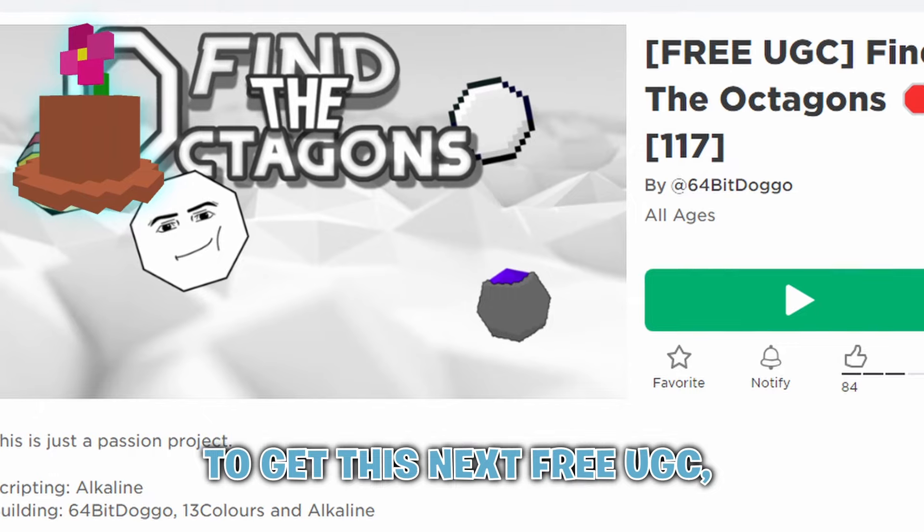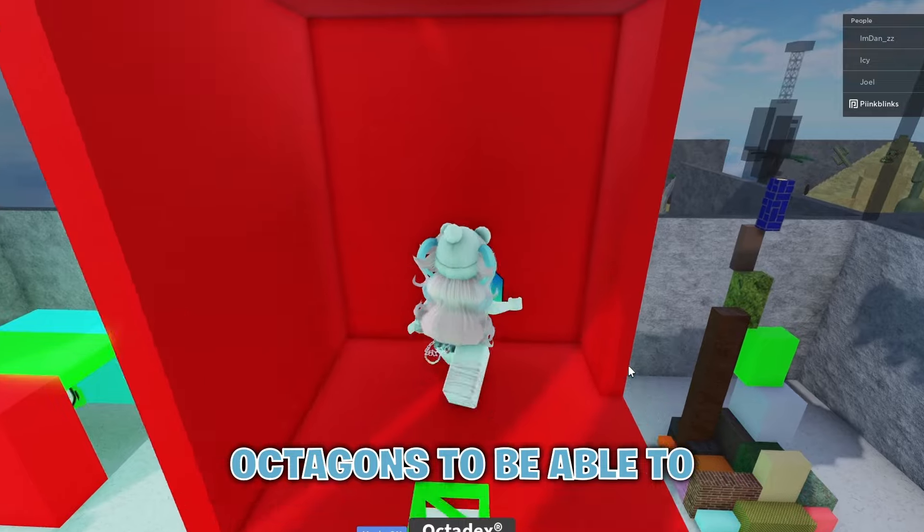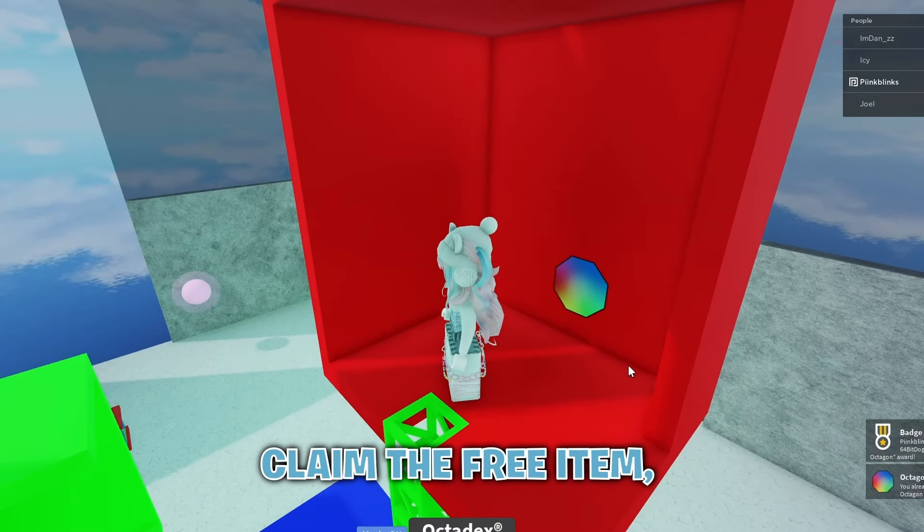And finally, to get this next free UGC, you have to join Find the Octagons. You have to find all of the octagons to be able to claim the free item, so good luck.